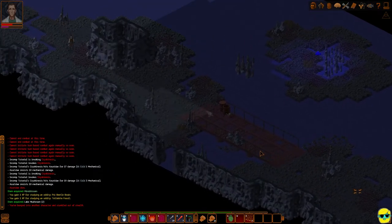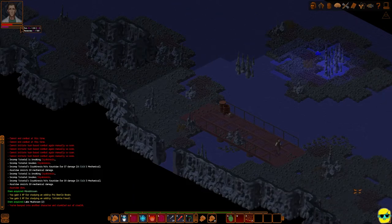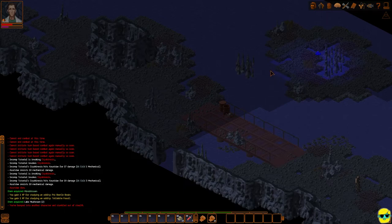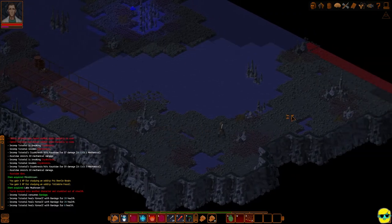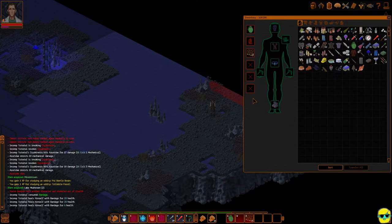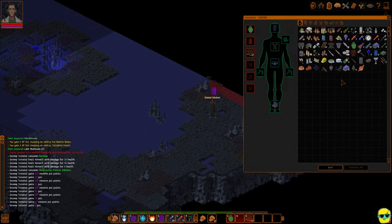You'll notice both my hit points and my Psy points are terrible. First of all, we're going to bandage up. I'm going to push Shift+8, select myself, and bandage myself to get my HP back. My Psy points are terrifying. I don't think I'm going to re-slot my Psy powers, so I'm going to go ahead and use an Inhalant to get my Psy back, just in case there's any funny business.